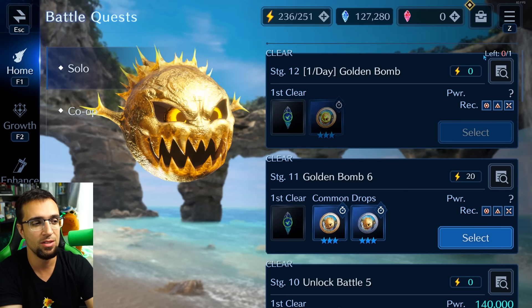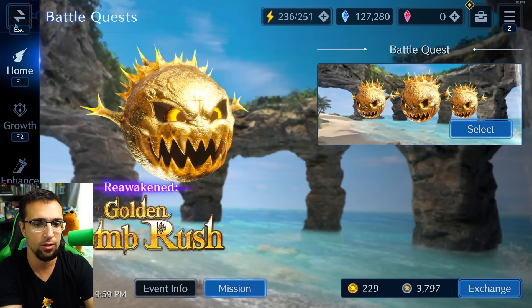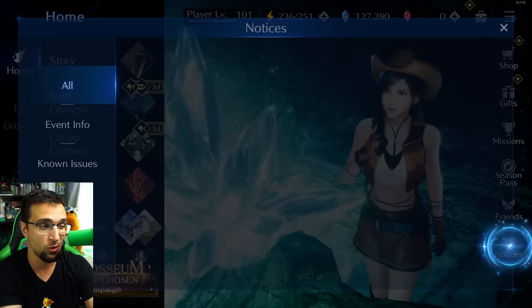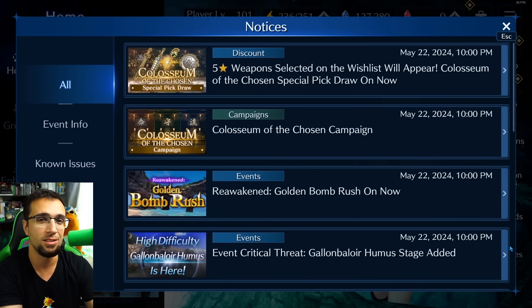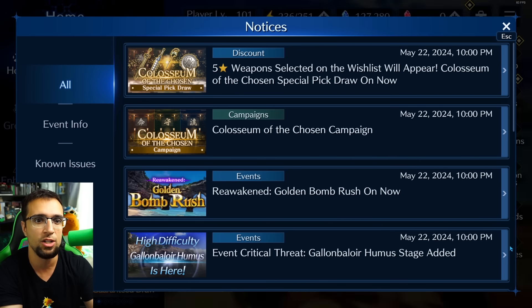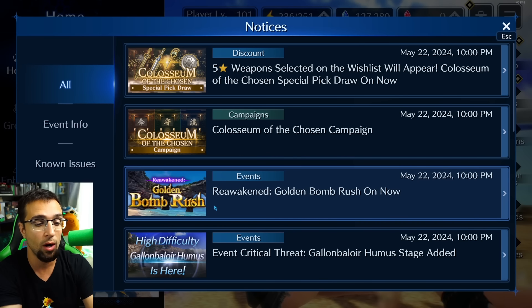Save the daily quest clears for last if you want, or wait for new quests. For co-op, just bring a sigil breaker and you're good. The Bomb Rush is one of my favorite events because it's reliable experience with no RNG, unlike Cactuar farming — great for players who haven't been playing long and need to catch up their characters.